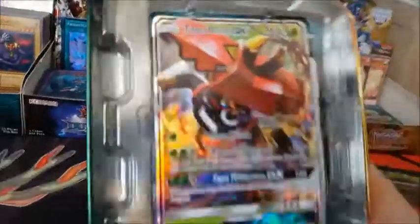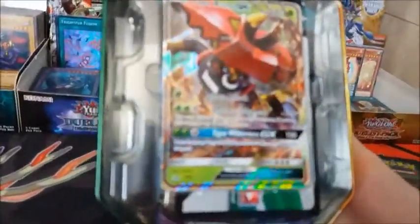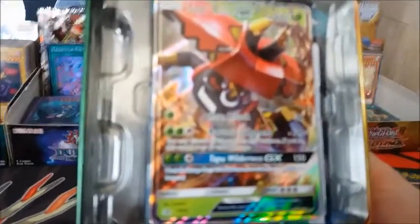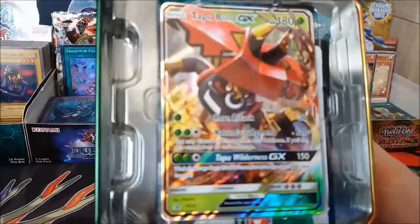The Tapu Bulu GX Promo Card — Sun and Moon number 32. We can see it, here he is.